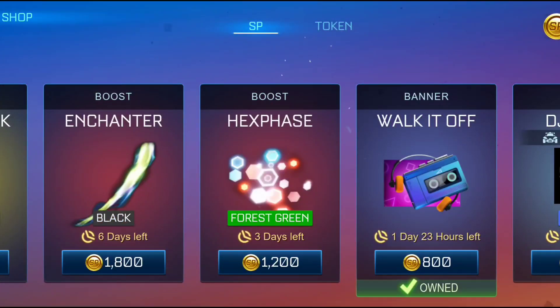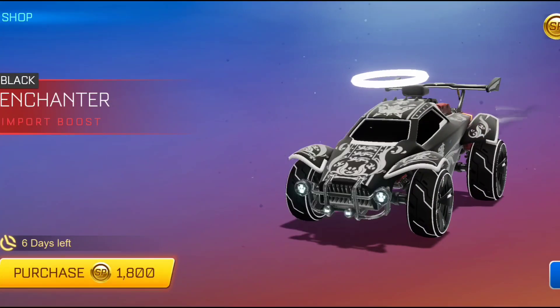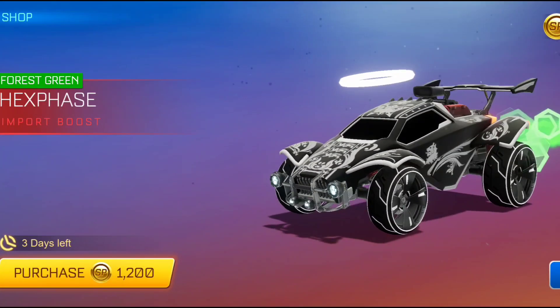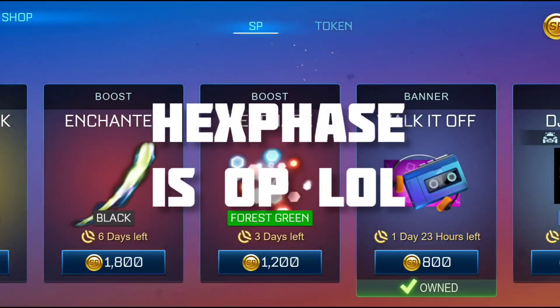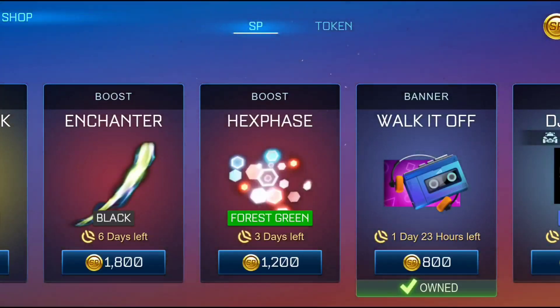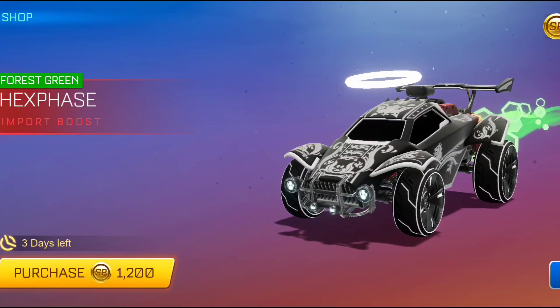Then we have the forest green hex phase, which is one more import boost they've added. Both of these are import boosts, but for whatever reason the enchanter is more expensive — I'm not really sure why, that's a bit odd to me. Maybe they've somehow valued it to be a cooler or better boost. But yeah, the forest green hex phase looks pretty sick actually. Honestly any color of hex phase will look super cool — I just like the hex phase as a boost. So if you like hex phase like me, this is definitely a good buy, and I'm going to go ahead and buy this.